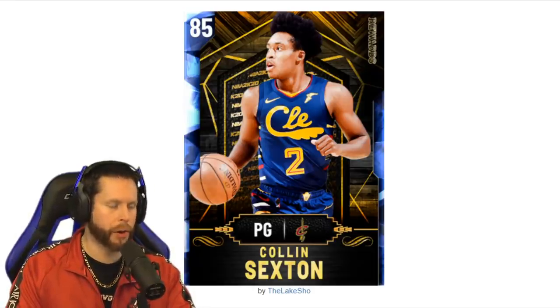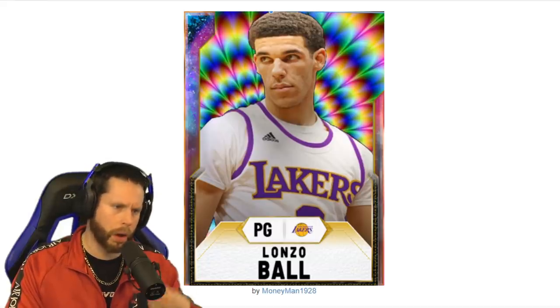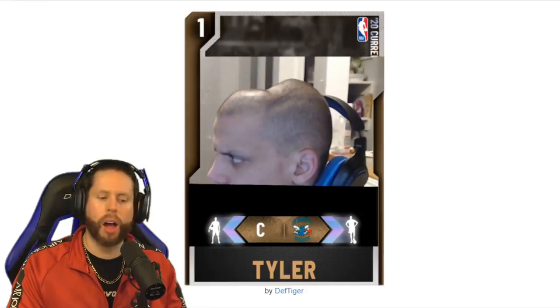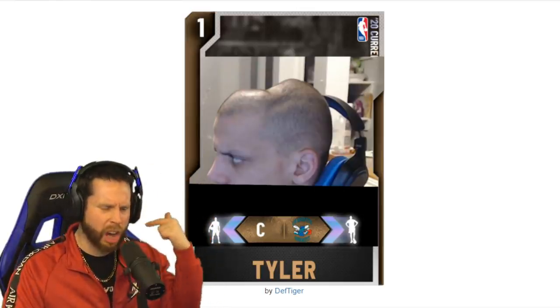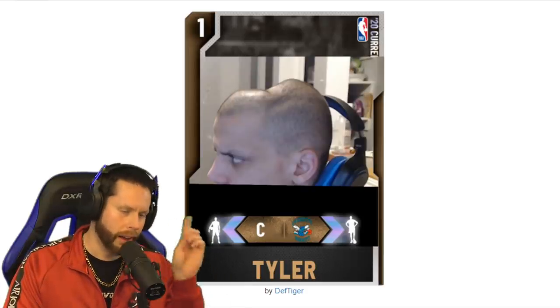We're almost there — give me the first one. Galaxy Opal point guard from the Lakers: Lonzo. I would have loved to get this card, but I can't take you, Lonzo — you're at one out of three and I can only take threes. Next: a one overall bronze center, Tyler — that guy's head, I know who this is, he's a streamer. I didn't know his head was like that. Must take the third card. We have a Galaxy Opal: Dr. Dre. I would love to draft Dr. Dre — forgot about Dre, I didn't — but I can't use you, Dre. Must use the next one — a 96 overall Pink Diamond, Ethan Boomer. Taking the next one.